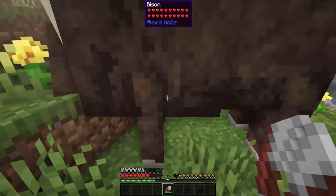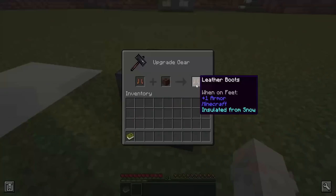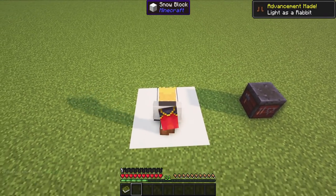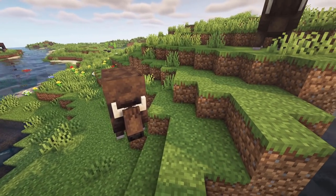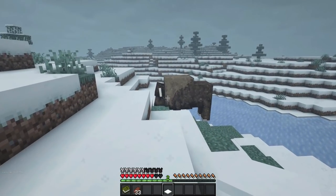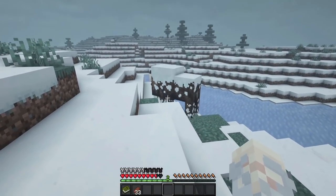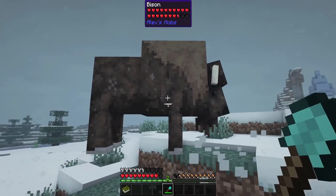If sheared, one can obtain bison fur. Use it to craft decorative blocks, or combine with boots to make them more resistant against powdered snow. A bison needs to eat a lot of grass before regaining enough fur. Adult bisons can clear out snow and can be bred with wheat. The bison can also be covered with snow in snowy weather or added with a snow layer — remove it with a shovel or let it melt in water, rain, or a hot biome.